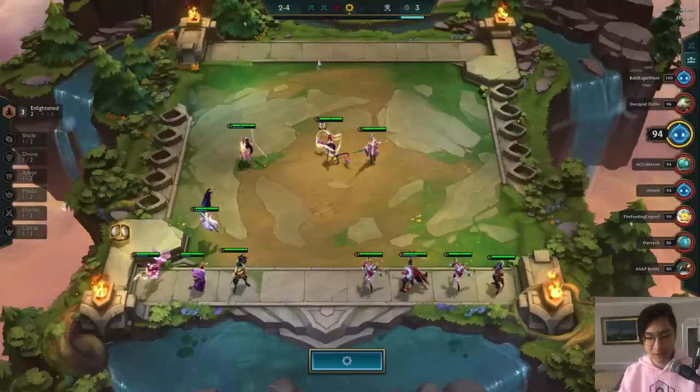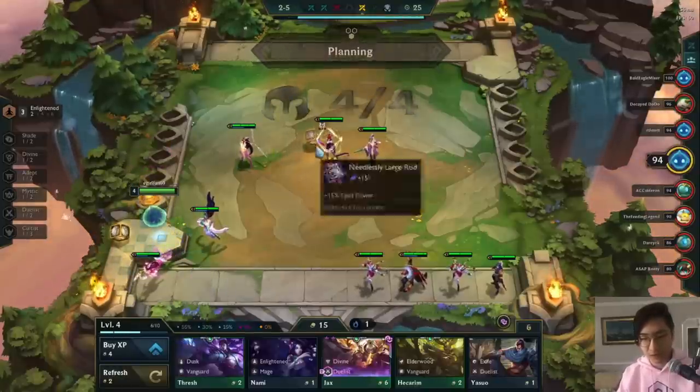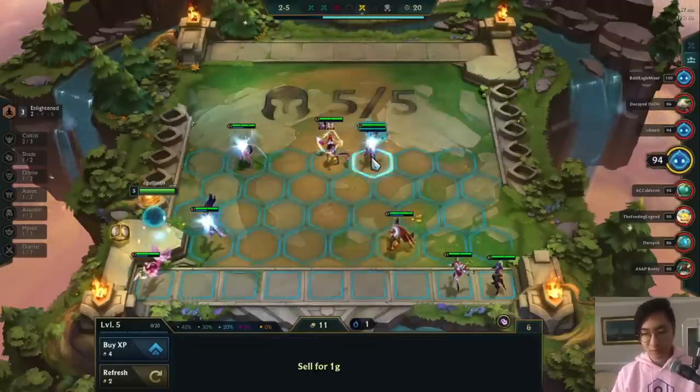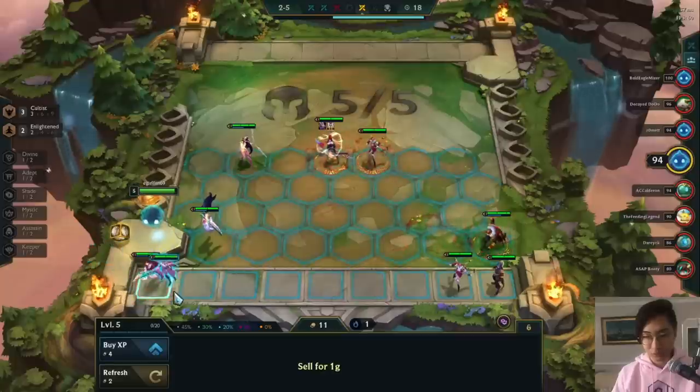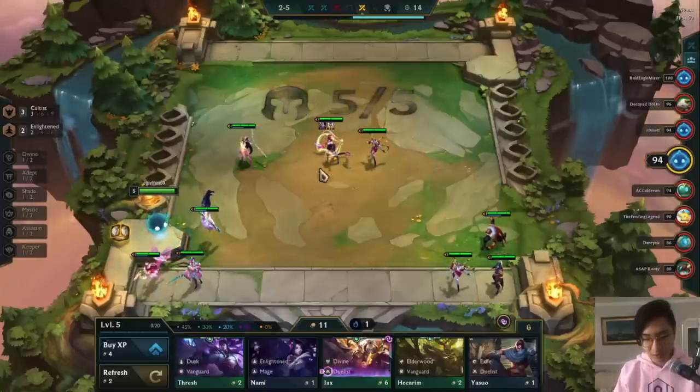I end up going for the Needlessly Large Rod because I want to build Hextech Gunblade on my Evelyn. On this turn we see a Jax Chosen Duelist — I don't really care about that too much, but I do level up so I can play the Cultist units, which are super super strong.